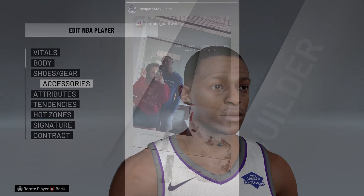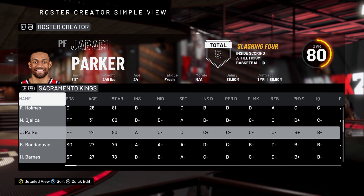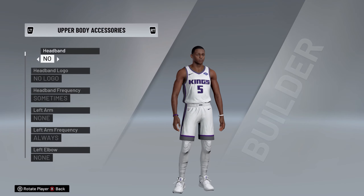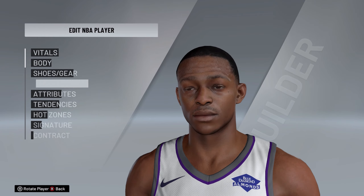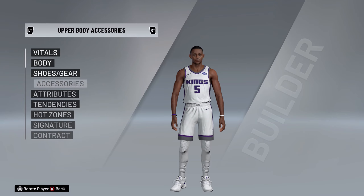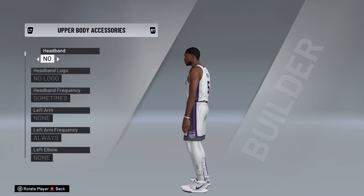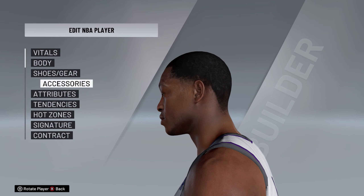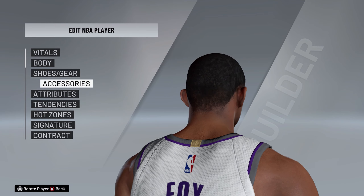He's rocking the buzz. De'Aaron Fox is one of my favorite players in the league, definitely one of the fastest — cut from that John Wall, prime Derrick Rose, Russell Westbrook mold. I'm curious to see, by the time the NBA comes back, if we'll see him playing with this cut, or heck, it might have all grown back. Who knows, maybe this cut will make him more aerodynamic, less wind resistance, and he'll be even faster. But this is just an awesome mod. Shout out to Vin Dragon on this.